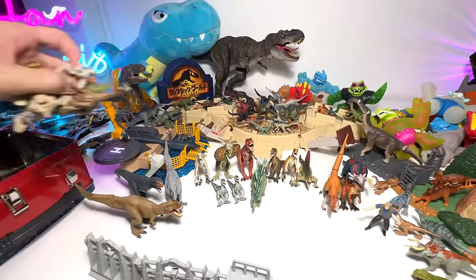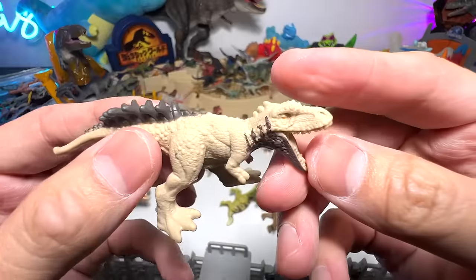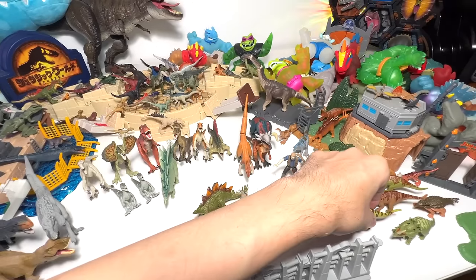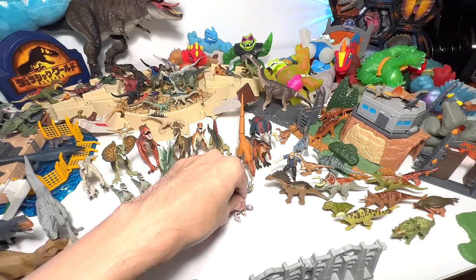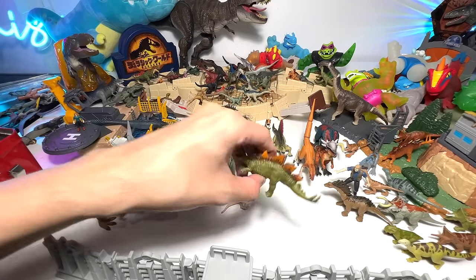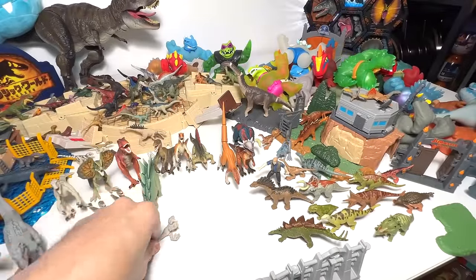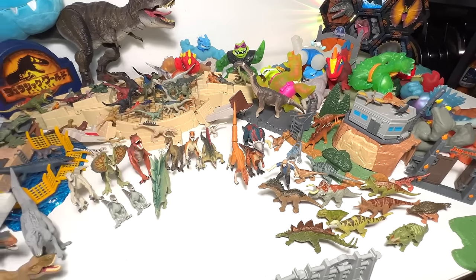A couple more minifigures. This is the latest one — Bistahieversor. Beautiful, I finally got it — I got them off eBay. Iguanodon, together with the herbivores. Amargasaurus. Atrociraptor Ghost. Stegosaurus — this has got to be the most beautiful one, the colors are fantastic. And Atrociraptor Ghost again.